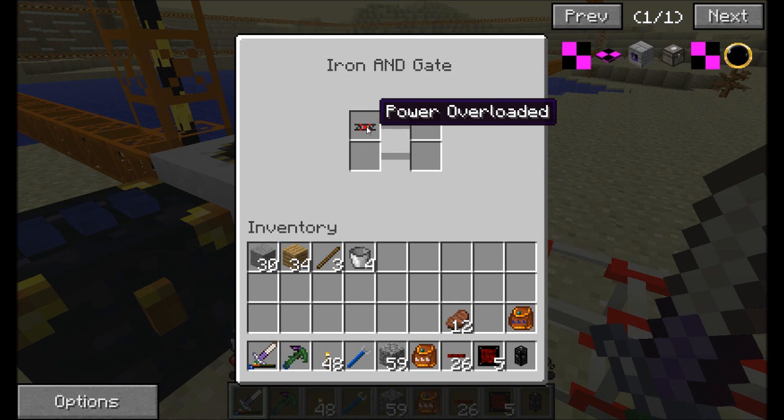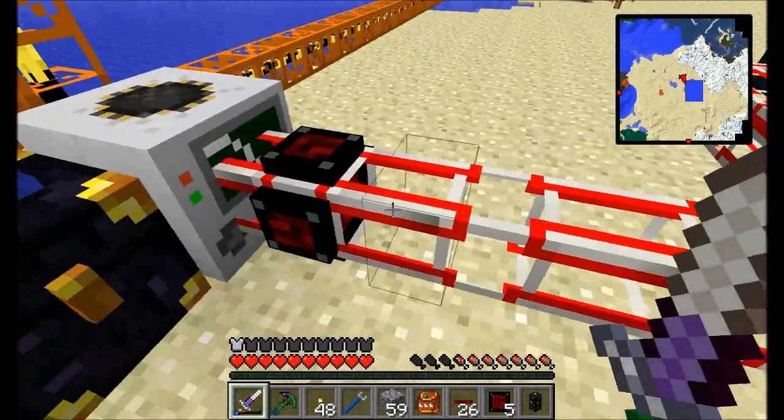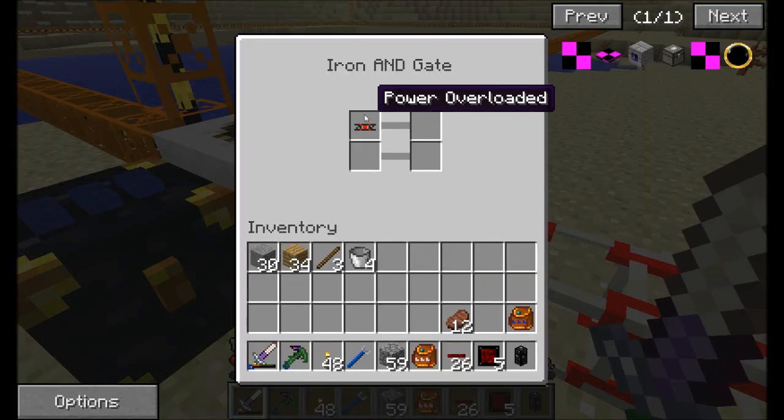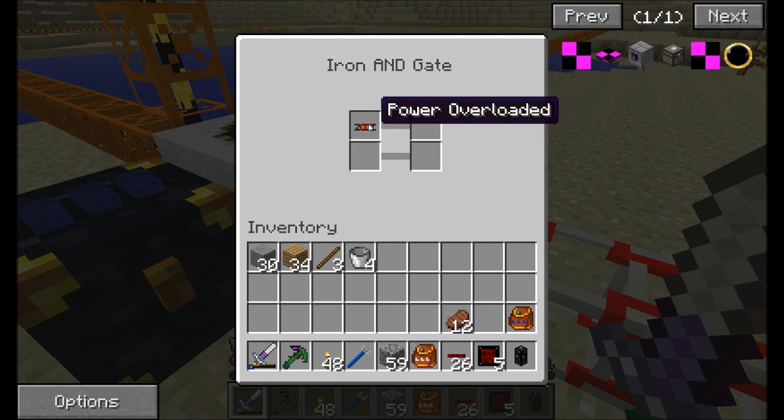The other thing we can read is power overloaded — is there too much power traveling through the pipe? Remember, these pipes can only send certain amounts of power. So if you're trying to send too much power, this power overloaded conditional would also be true. Your other options are: is there a redstone signal that's currently on? No. Is there a redstone signal that's off? Yes, there is no redstone signal, so that's true. And then work done or work scheduled — those are your different conditionals.